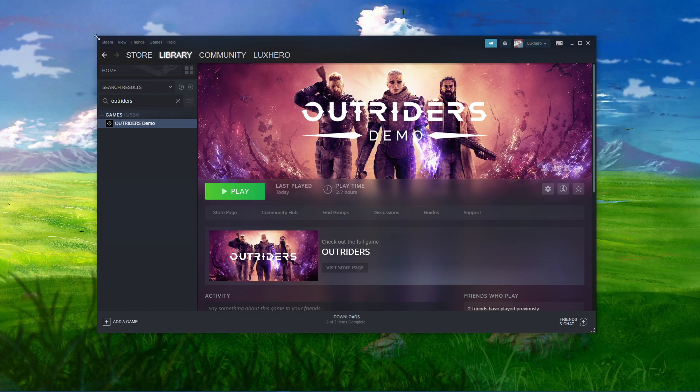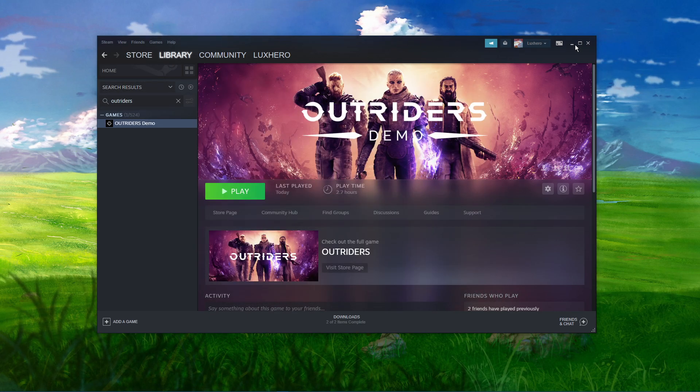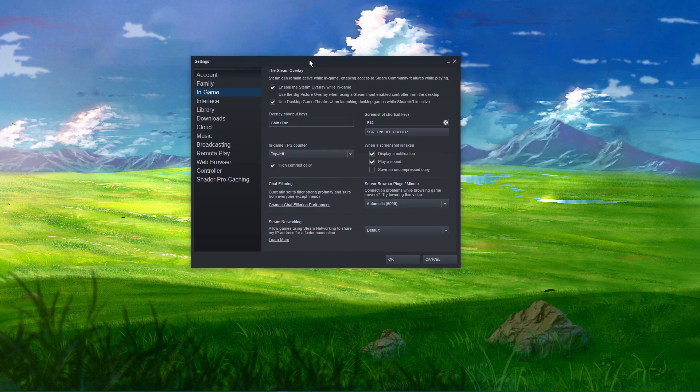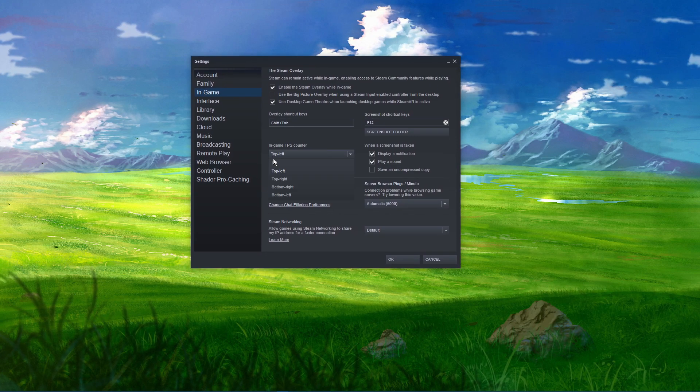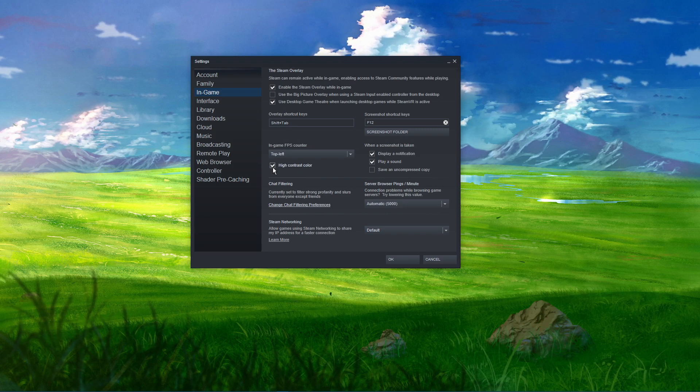Open up Steam and click on Steam in the top left corner. Navigate to your settings, and here in the In-Game tab, make sure to set the In-Game FPS counter to one of your four screen corners. Below, you can enable the High Contrast Color option, which will display the FPS counter in a bright green color.